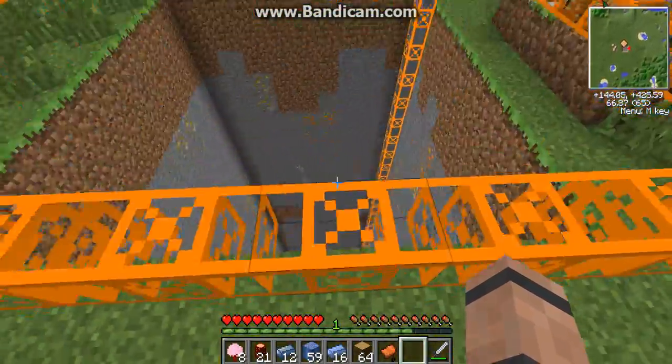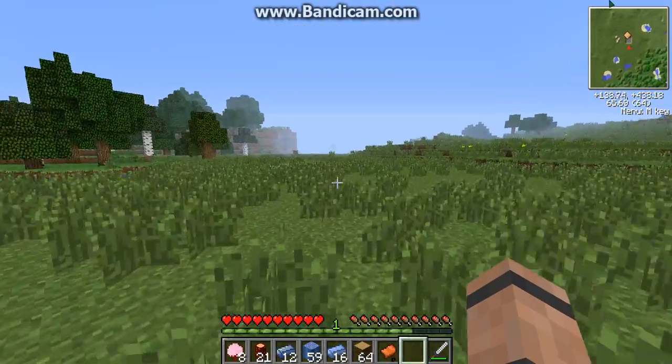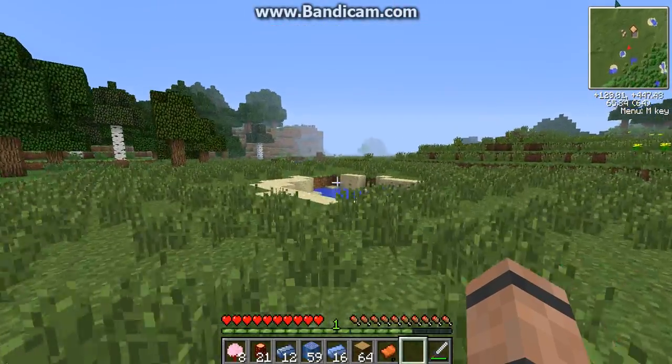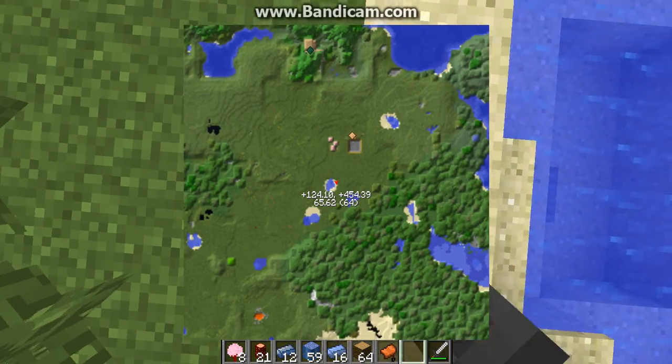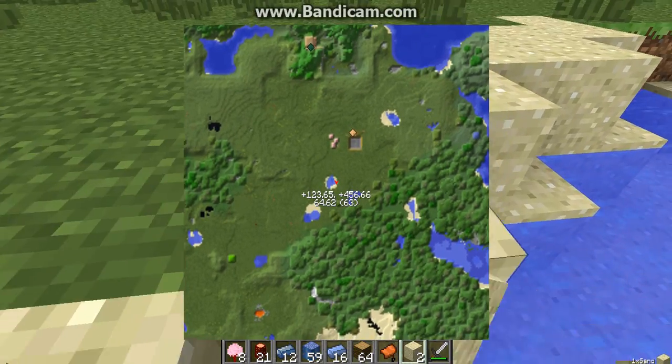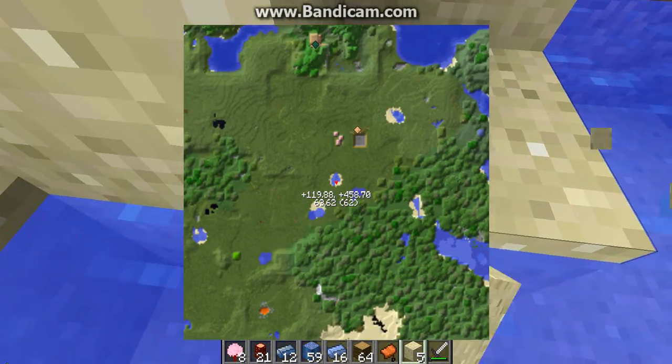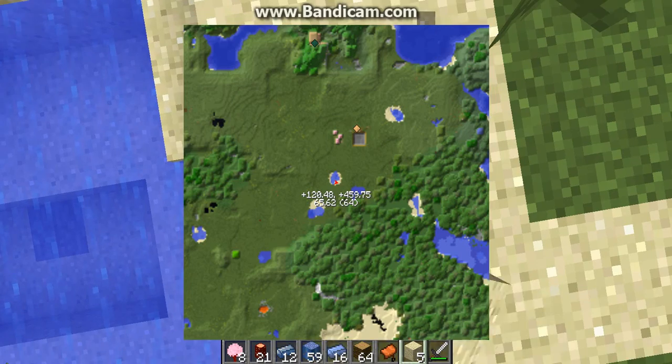So now I need sand. There's some right here. I don't know where I live — there's a little bit of everything. There's lava, forest I think, tons of oceans. There's everything.